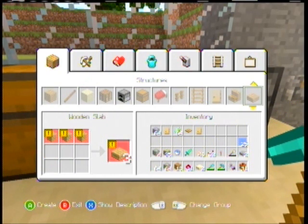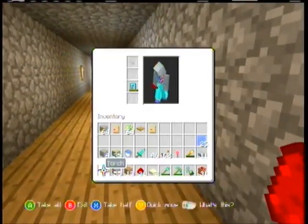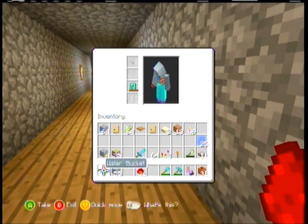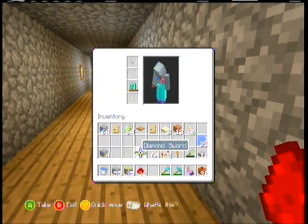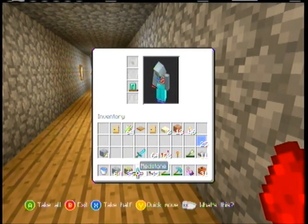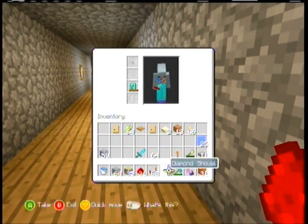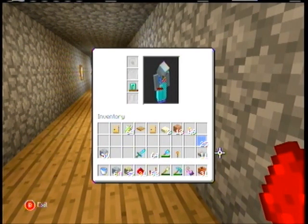I'm just getting everything that I need. I'm gonna need slabs — your basic building block that you want it made out of — around one piece of redstone, one repeater, two pistons, a bucket of water, and a redstone torch. That looks like everything I need.